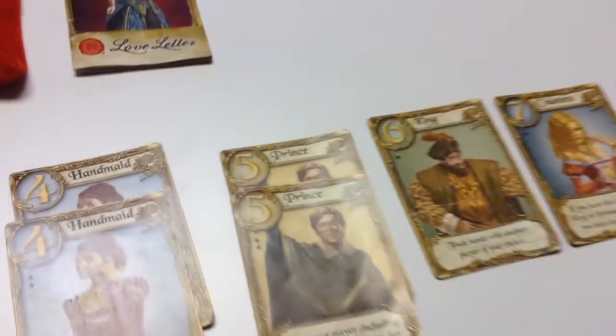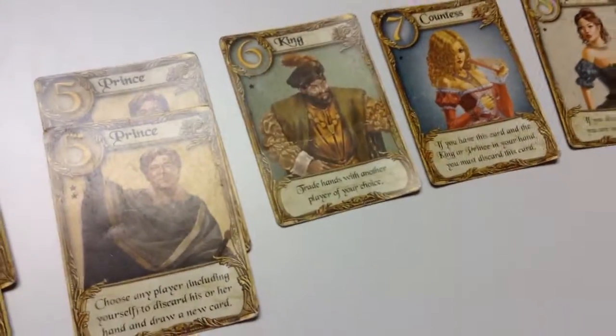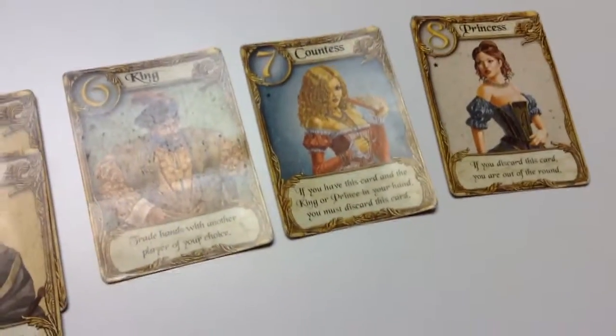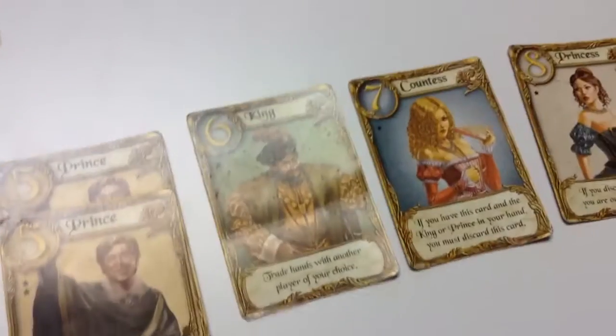The six card, the King. Trade hands with another player of your choice. The seven card, the Countess. If you have this card, you must discard it if you get a five card, a Prince, or a six card, a King.